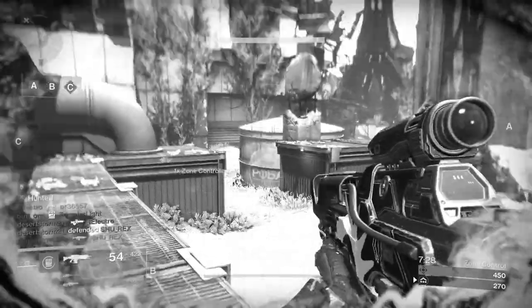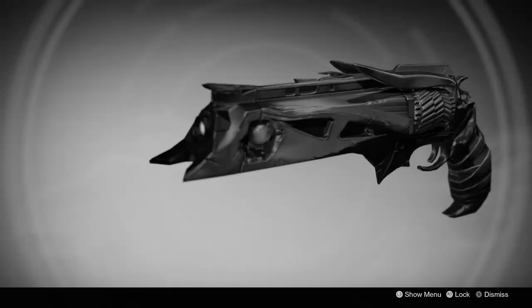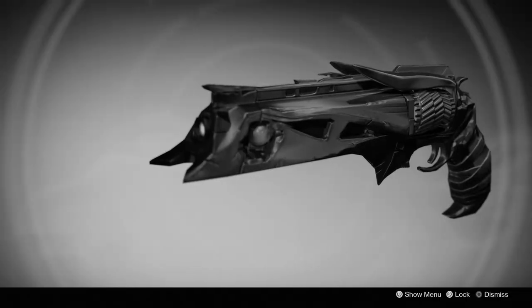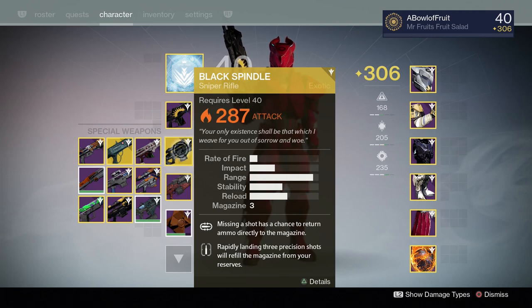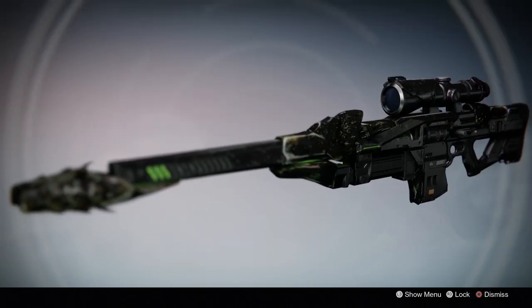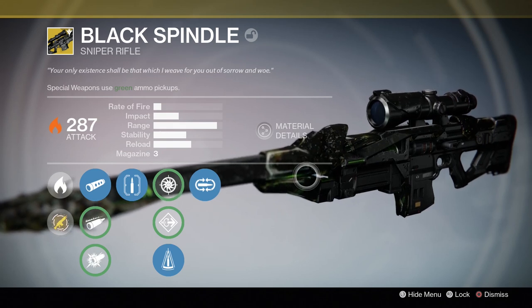Wouldn't it be great if you could stop sucking horribly at this game and start making the dankest of plays known to man? Or how about using a gun that shouts style and dignity rather than scum? Now you can, because now you can do it all with the Black Spindle, the exotic sniper rifle that changes everything.